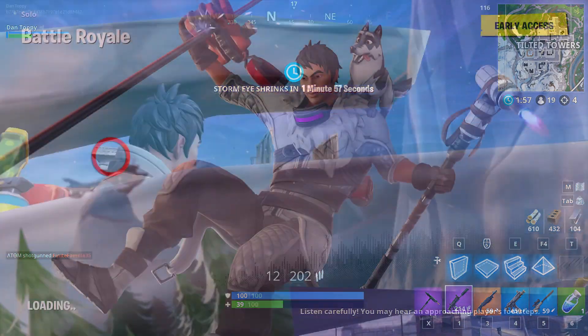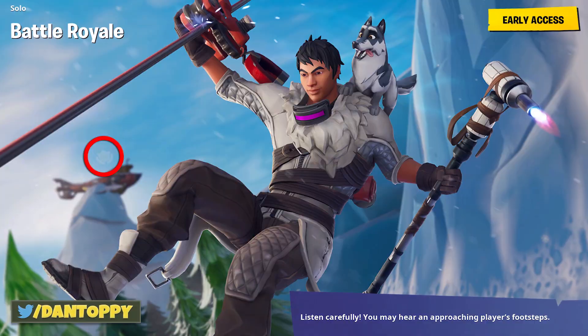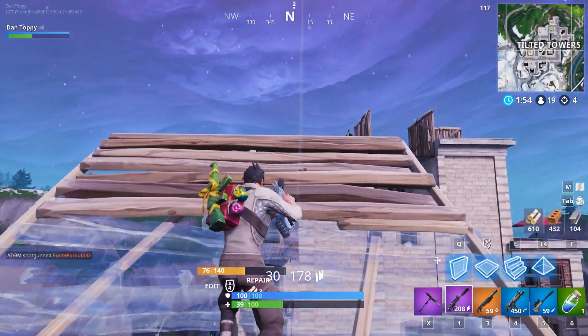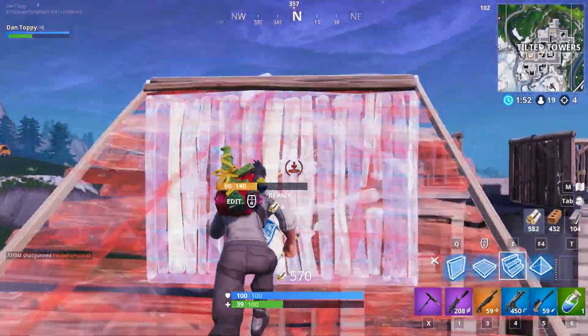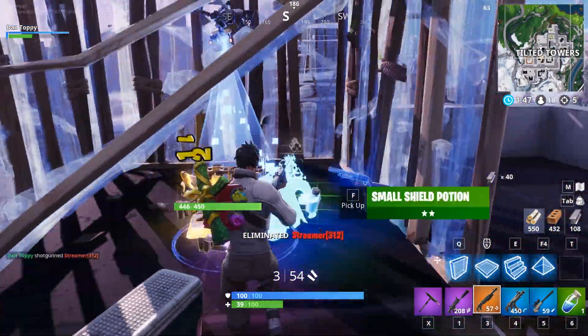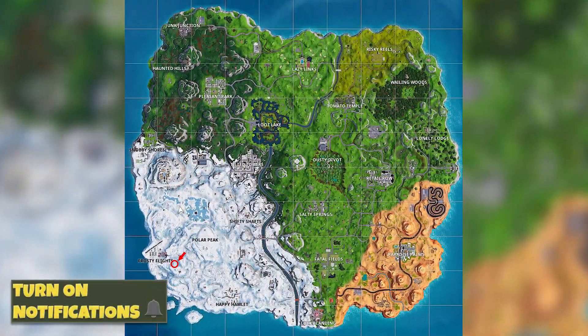So the Week 1 loading screen is on screen now and as you can see, it shows the same submarine that we had to go to when we were completing the challenges. So this one's extremely easy — pretty lazy for the developers to put it in the exact same position. This is where you need to be going to get those free bonus stars. You just need to land in the exact same place you did when you were completing your main challenges — on top of that submarine. It's marked on the map on screen now if you've forgotten where it was.